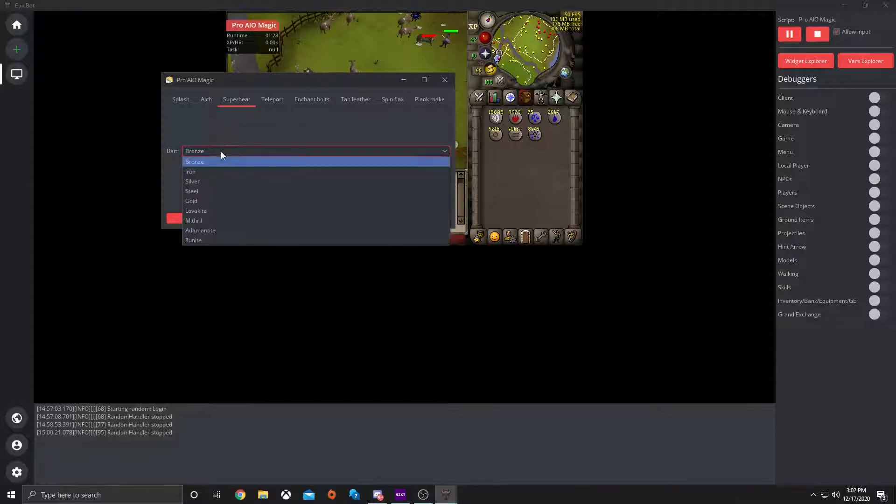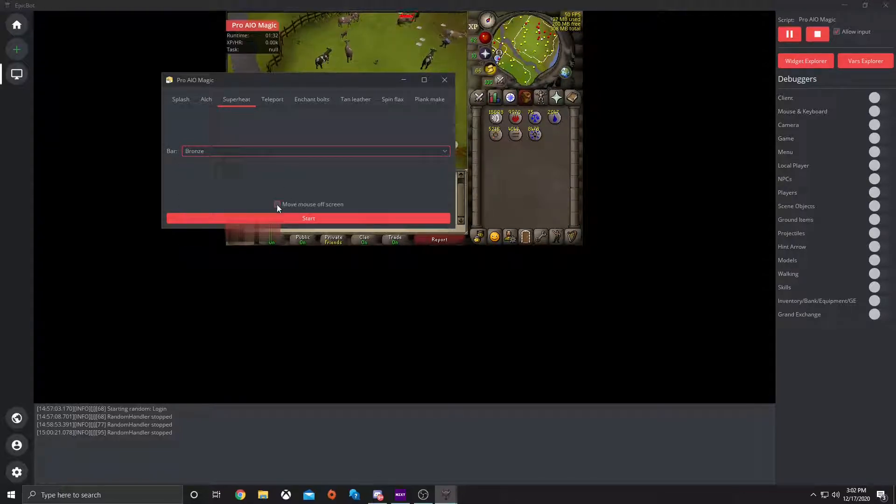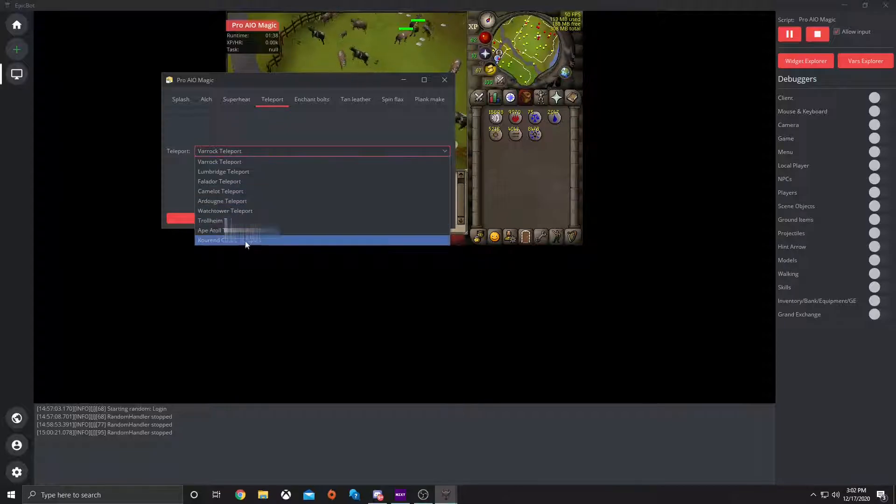If you want to superheat, you would go here and select whichever bar. Most of these have move mouse offscreen. Teleports is simple — you select which teleport you want to do, and it will start doing it.